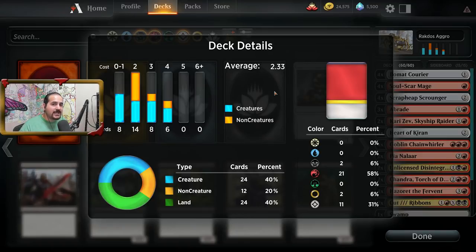But it doesn't change the fact that it is an aggro deck. In my opinion, what really makes an aggro deck is the creatures. Most, if not all, aggro decks out there are going to be really creature dense — and this one is no different, with 24 creatures and 12 non-creatures.